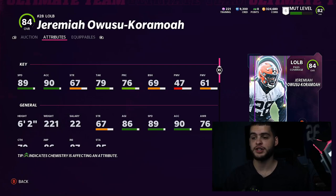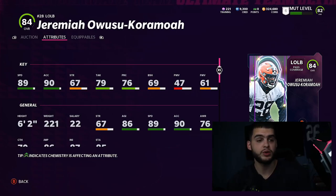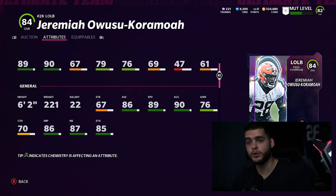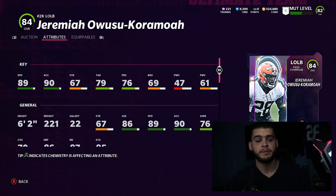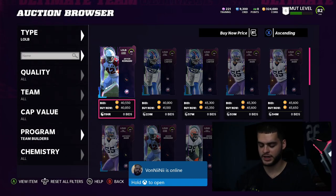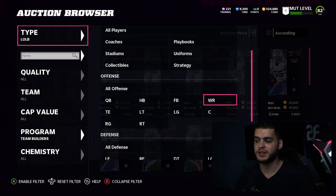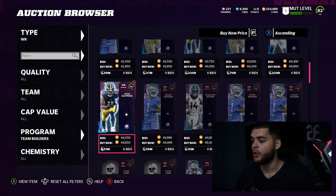Jeremiah is going to be a stand-up linebacker — nothing crazy, but that speed can be big for the run game, getting off the edge on stretches. You can use him in the middle of the field as more of a stand-up zone guy. He's 89 speed, 90 accel, six foot two with a great frame. That said, this is more of an honorable mention since most people probably don't want to use a linebacker.